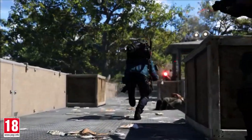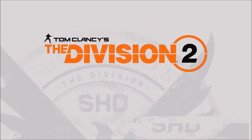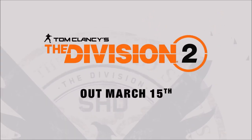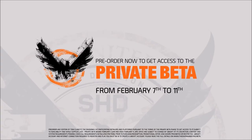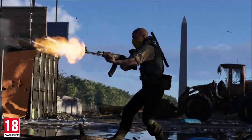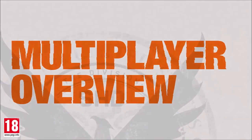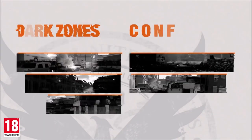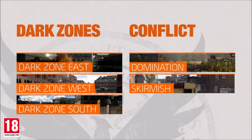There are three in total. Before we get started, beta dates: the Division 2's private beta will run from Thursday February 7th to Monday February 11th in Europe. Given that the game launches just over a month later, this is presumably a beta in the newfangled sense of the word — essentially server testing the code while hiding it behind a paywall.